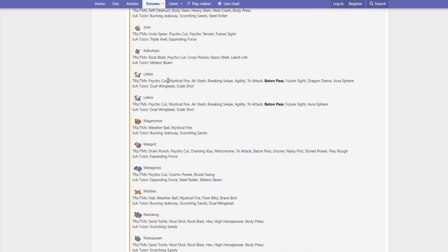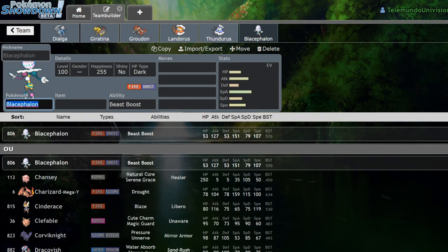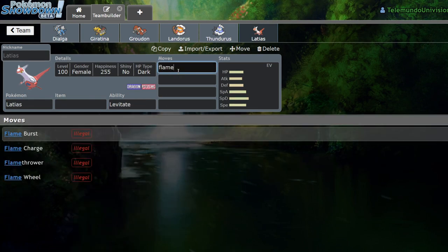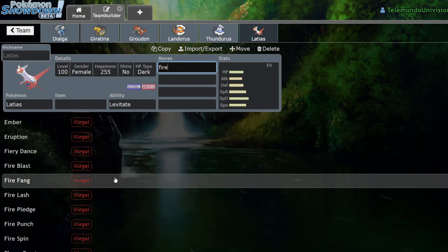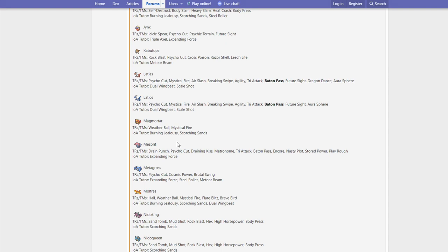Latias gets Psycho Cut, Mystical Fire — that's pretty big, it now has a Fire option. Breaking Swipe, Agility, Tri-Attack, Baton Pass, Dragon Dance, Aura Sphere, Dual Wingbeat, and Scale Shot. Dragon Dance is kind of interesting. Aura Sphere is pretty big. It didn't have a Fire move before. Latios essentially gets the same thing. Nothing really too big there.